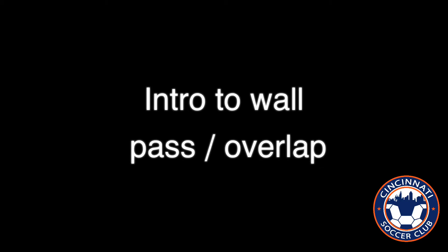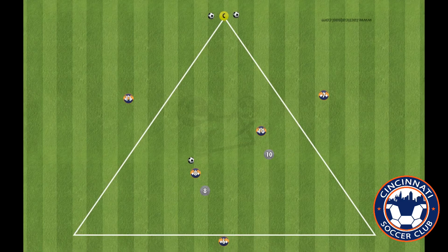In this 5v2 activity within a triangle, players on the outside have free reign, while players on the inside have pressure with two players on them. Players on the inside can wall pass or overlap the players on the outside. The defenders in the middle cannot follow.